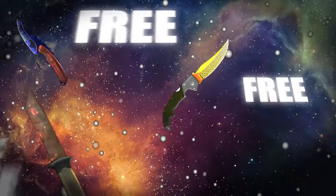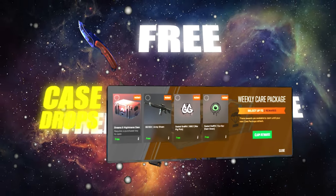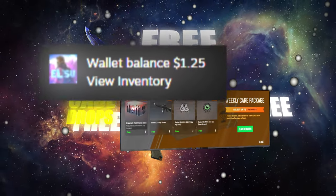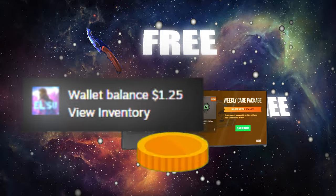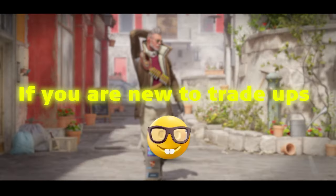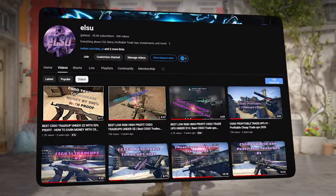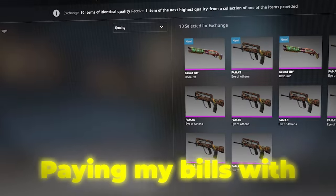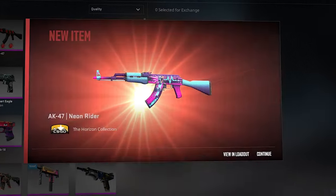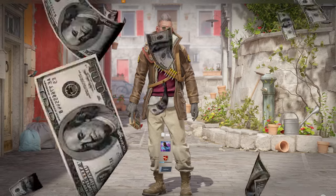If you want to get a free knife, try doing this. Start off by selling your in-game case drops until you get around $1. By the end of this video, we'll be turning this little money into a knife just by doing no-risk trade-ups. And if you're new to trade-ups, don't worry, I'll show you a step-by-step guide on how to do this. I have been doing trade-ups for more than 5 years and have been paying my bills with my profits from it, so believe me when I say you can get lots of money by doing profitable trade-ups.